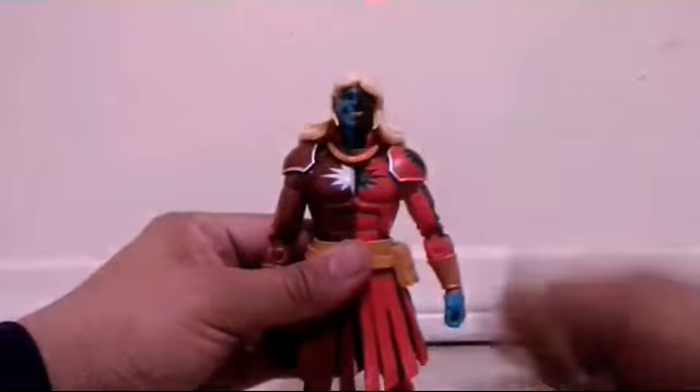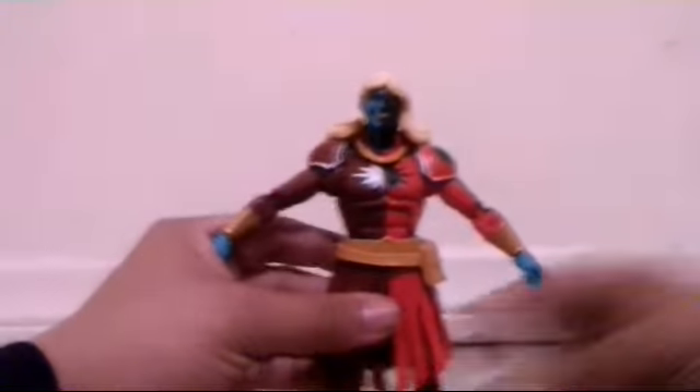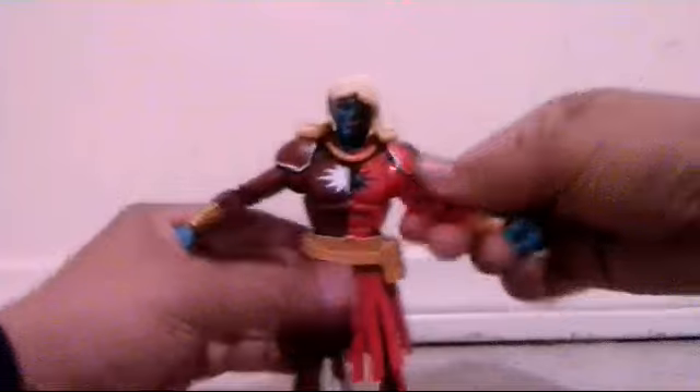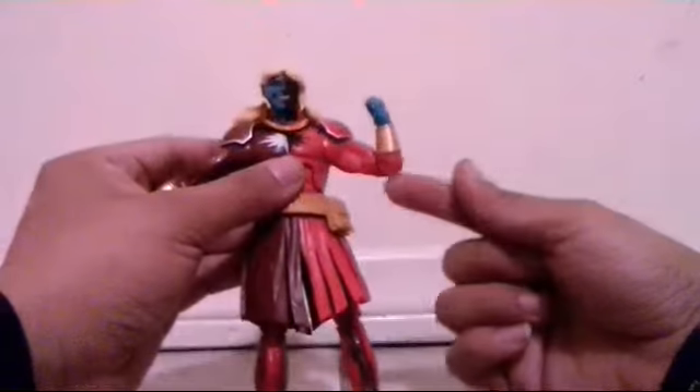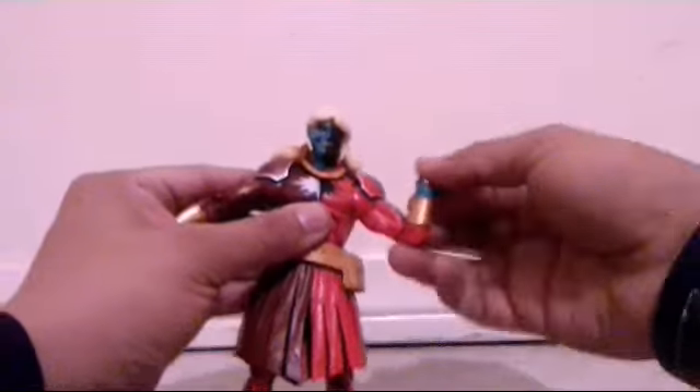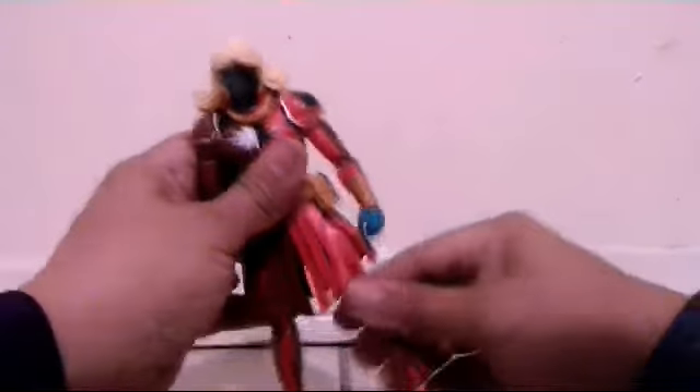So let's talk about his articulation. Malekith can look down but doesn't look up because of his hair. He can move his head side to side, but no rotation. He can open his arms a little but cannot twist them around because of his shoulders, though he has some arm rotation. Double joint on his elbow, wrist swivel, a little bit of ab crunch. He can kick this much, open his legs a little, but cannot kick back. Double joint on the knee, some ankle pivot on his leg and foot.